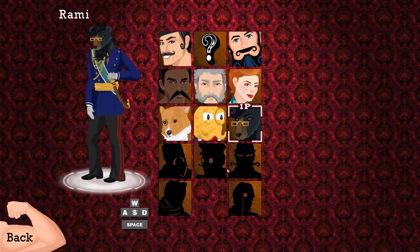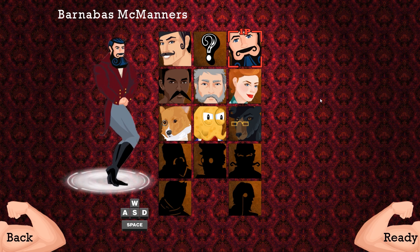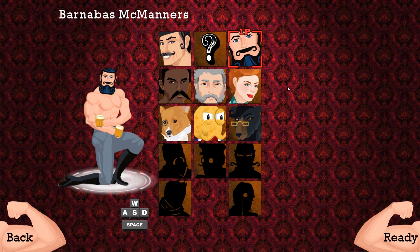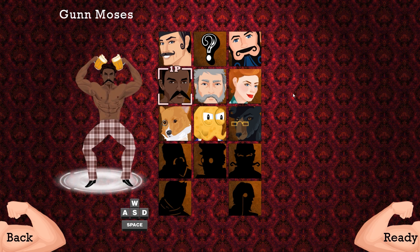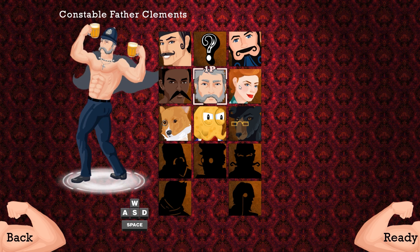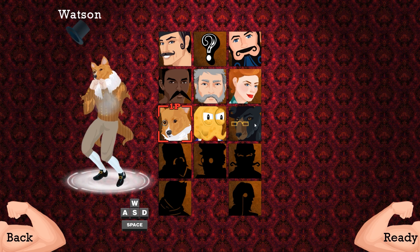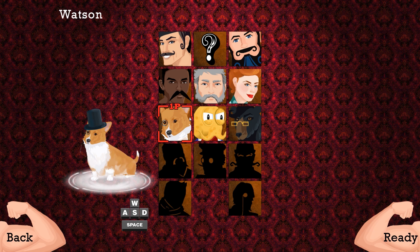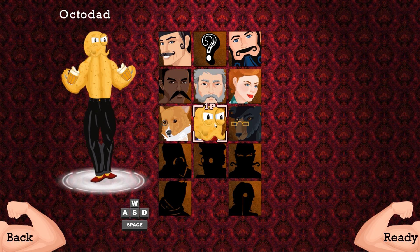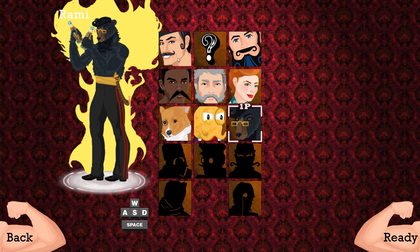I'm going to start on the score attack right here. I have not unlocked these five other fellows, but we do have Max Gentleman. Each of them has their own custom shirt-ripping animation, as you can see: Barnabas McManus, Gun Moses, Constable Father Clements. It's for pretty much everybody — everyone's included, including Corgis, Furries, Secret Octopi, and bears. We will play with the bear character.